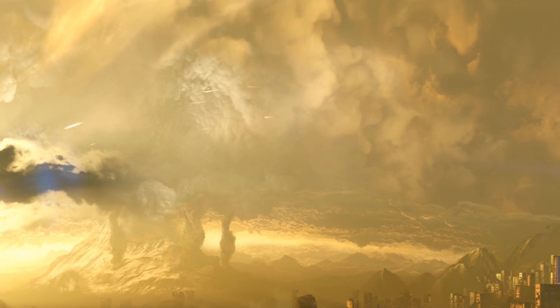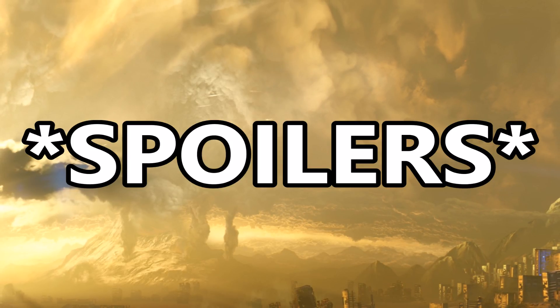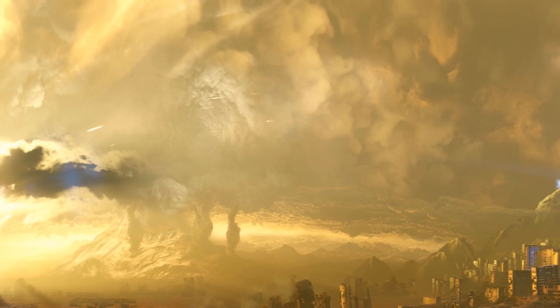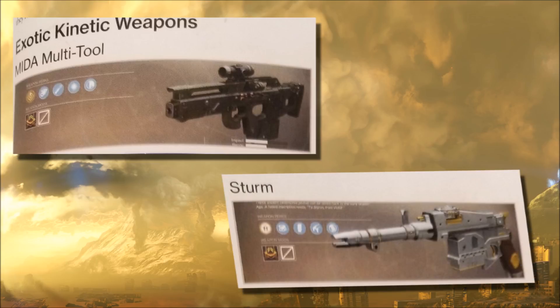Now for some very cool exotic weapon bonuses — we're straying into spoiler territory here. There are two kinetic exotic weapons that can combine with energy weapons to provide additional benefits. The exotic MIDA Multi-Tool scout rifle is back, and if you equip the MIDA Mini-Tool submachine gun in your energy slot at the same time, you'll get some additional benefits. Next up, an exotic hand cannon called Sturm — if you pair this with a legendary sidearm called Drang, again you'll get some additional benefits.